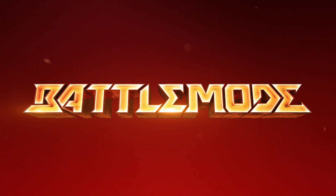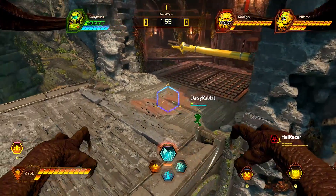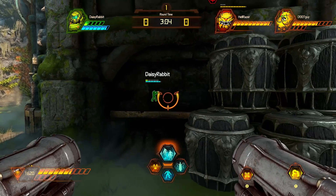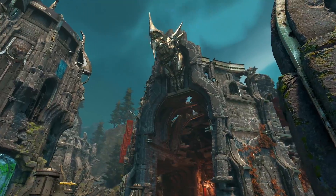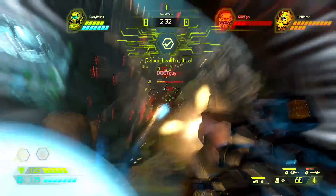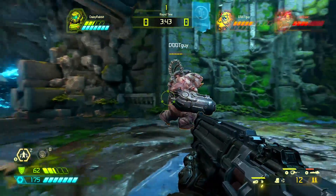Battle Mode is all about fast-paced fun, but the mode's gameplay goes beyond character abilities to create moments of incredible pacing and drama. Take something simple like player outlines — demons can always see the Slayer, even through walls. But if the Slayer is able to break line of sight, his outline vanishes. Each arena has been designed to allow a clever Slayer to use the environment to become invisible and then flank the demons, changing the pace from a head-to-head brawl to a game of cat and mouse that leads to a surprise attack and then back to a brawl.